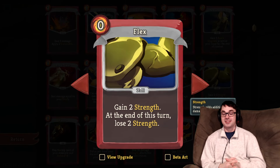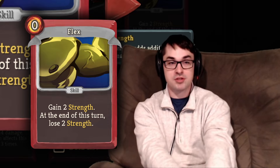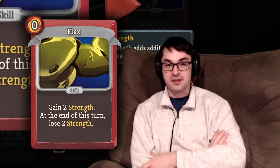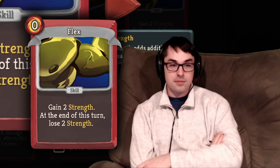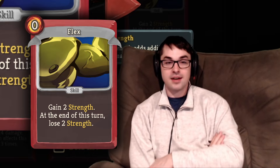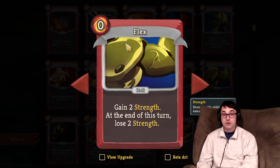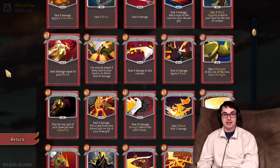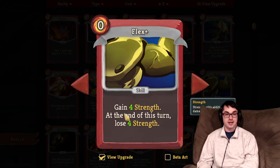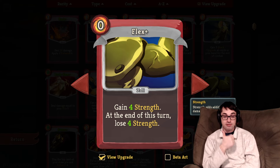Flex gives you temporary Strength for zero cost, and it's a highly unusual zero-cost Ironclad card. If you have good attack density, you're more likely to draw Flex alongside many other attacks, making it quite effective. If you're on floor three and have added a couple of attacks — an Iron Wave, a Thunderclap, a Sword Boomerang — then Flex can be a pretty good addition. The upgrade doubles the effect, giving two additional Strength, which is a very good upgrade. Overall, don't make taking Flex a high priority, but if you do have one, do upgrade it.